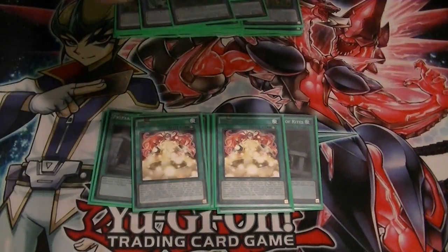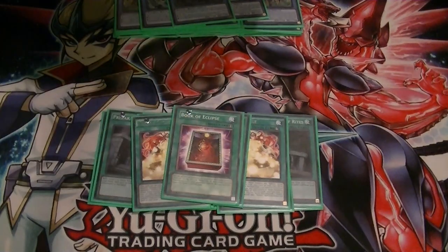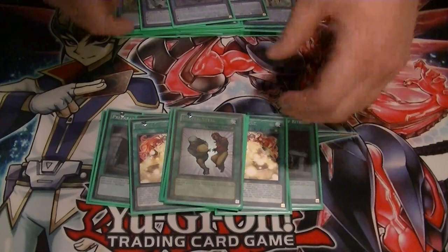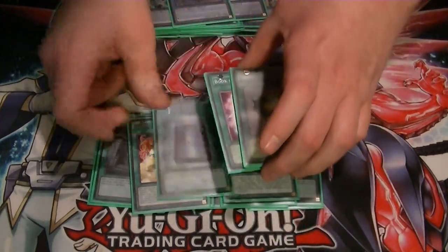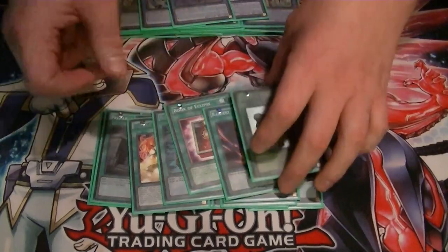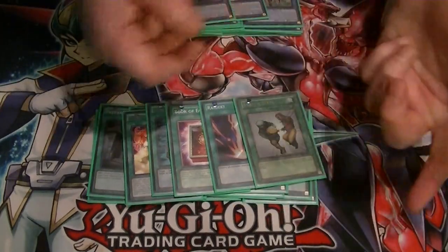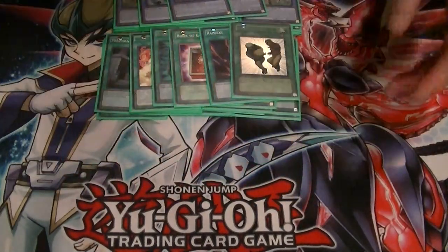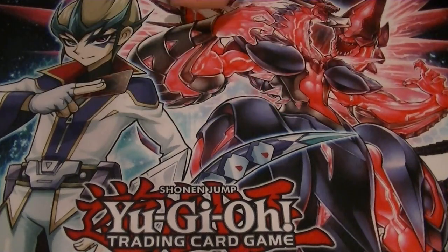Then for the remaining cards: 1 Book of Moon, 1 Book of Eclipse, 1 Raigeki, and 1 Snatch Steal. All those should be pretty self-explanatory. Especially for the mirror match, you don't want to get yourself locked out, so this really helps with that — it helps you clear boards and take control of a monster. So that does it for the main deck. It's 45 cards, runs extremely well, and nothing I would change about it.